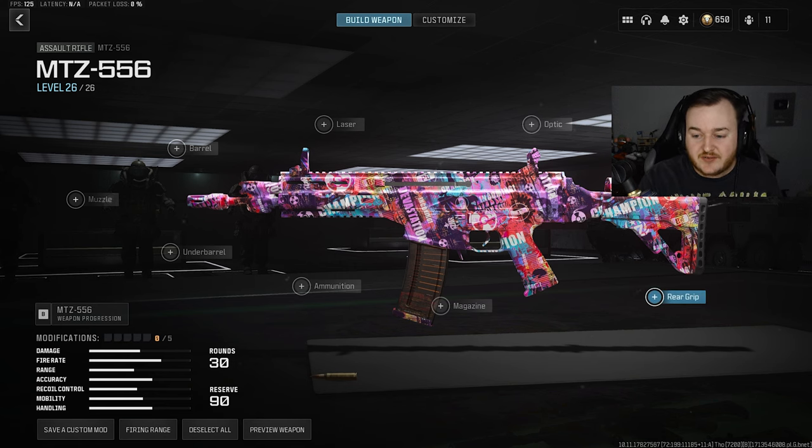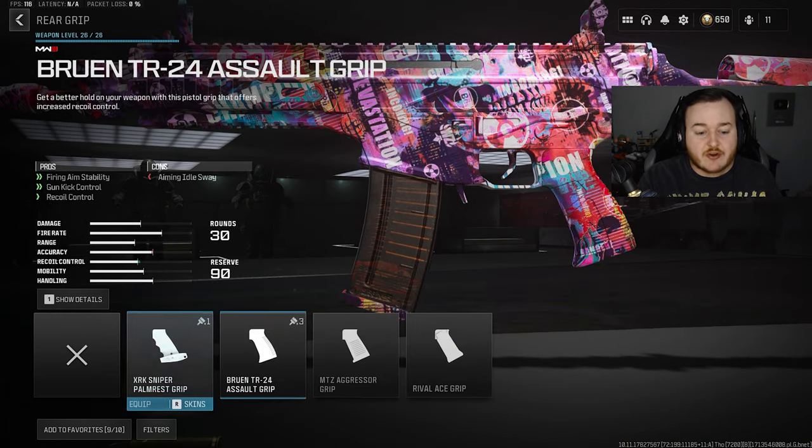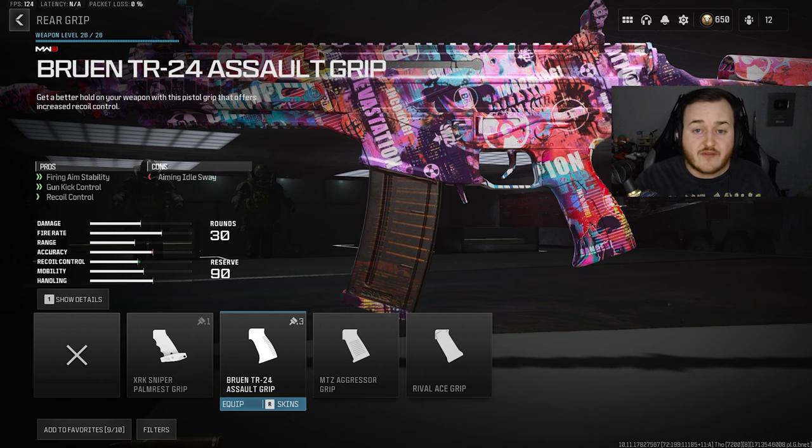Getting into the class, for the first attachment — the rear grip — we're going to be adding on the Bruin TR-24 Assault Grip. Firing aiming stability is probably the most important thing on this attachment, but we're also getting gun kick control and recoil control. With this weapon having a fast fire rate and already good recoil control, the stability makes the weapon more accurate, calm, and smooth when firing, helping us in all those gunfights.